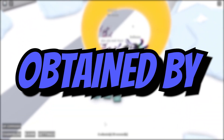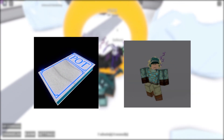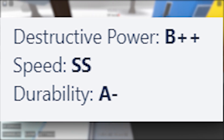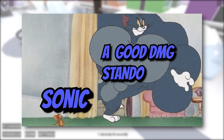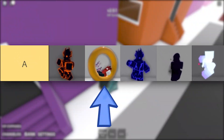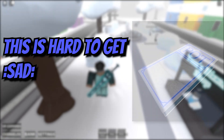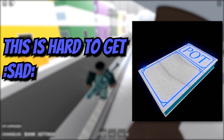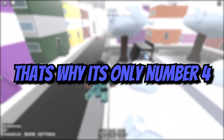At number 4 we have the Sonic spec, obtained by using a Pot Diary on Vampyr. Sonic is one of the fastest stands in the game and is actually pretty durable too, though it does lack in strength. If you're stuck in the A range of the tier list, Sonic is definitely a way forward. It's pretty hard to get the Pot Diary you need to obtain it, which leads to it being number 4.